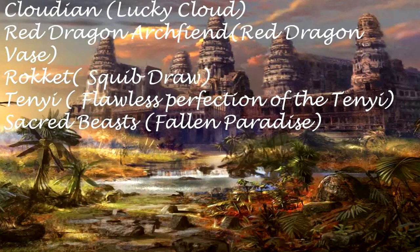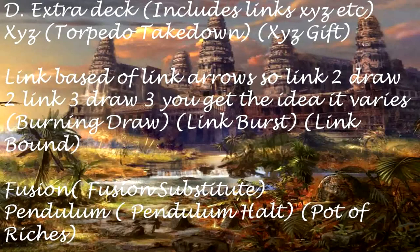Fortune Lady — Fortune's Future. Dododo — Dodododraw. Neospatian — Convert Contact. Cloudian — Lucky Cloud. Red Dragon Archfield — Red Dragon Base. Rocket — Squibdraw. Tenyi — Flawless Perfection of the Tenyi. Sacred Beasts — Fallen Paradise.